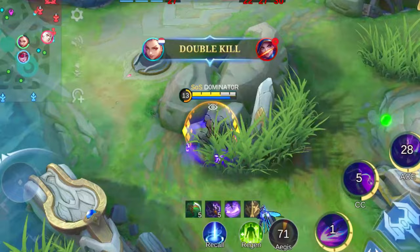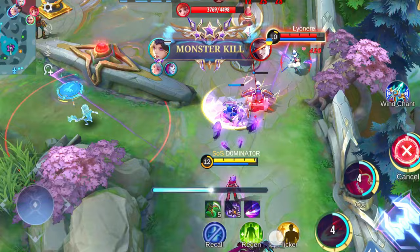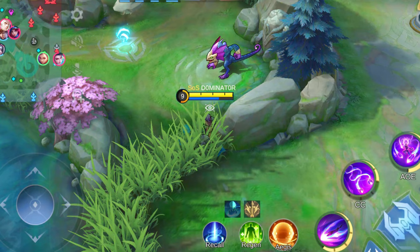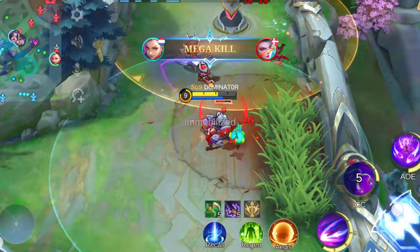Her other skills are nothing to scoff at either. Her first skill slows enemies by a whopping 40% while granting her a speed boost on a successful hit. And her second skill is a crowd control dream, pulling enemies right into the center of the action, leaving them ripe for the picking. Who does Ixia shine against? Think low attack range and poor mobility — heroes like Karrie, Leomord, Esmeralda, and Aldous.